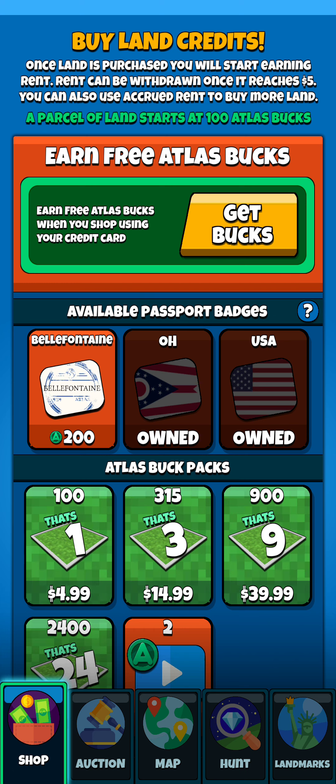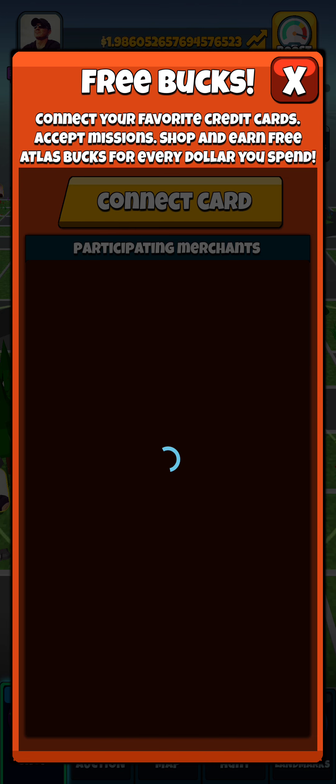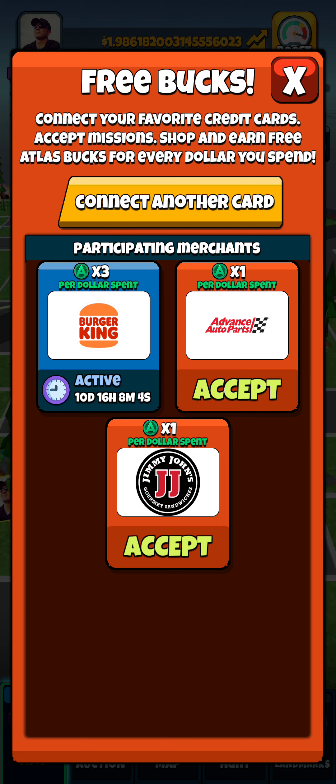One promotion they have right now is Burger King — I think you get times three the Atlas bucks. As you can see, I still have an active one for 10 days, 16 hours, 8 minutes. So every time I go to Burger King, I get times three Atlas bucks on the amount I spend on my receipt. That's an easy way to get it. They've also added Advanced Auto Parts and Jimmy John's.